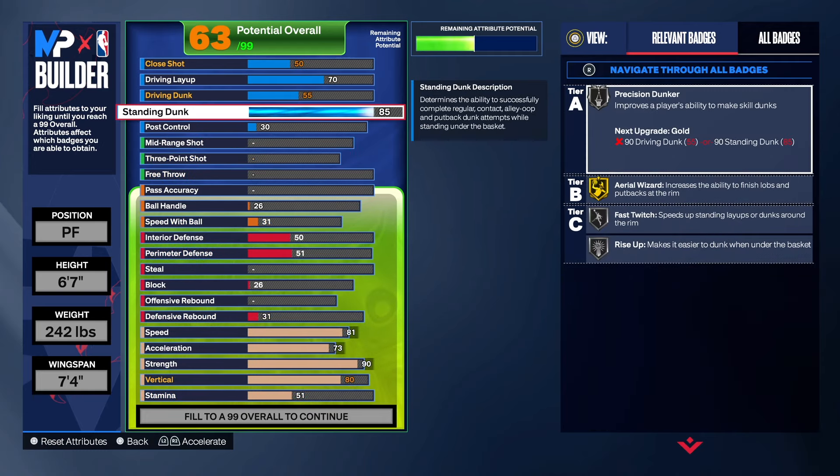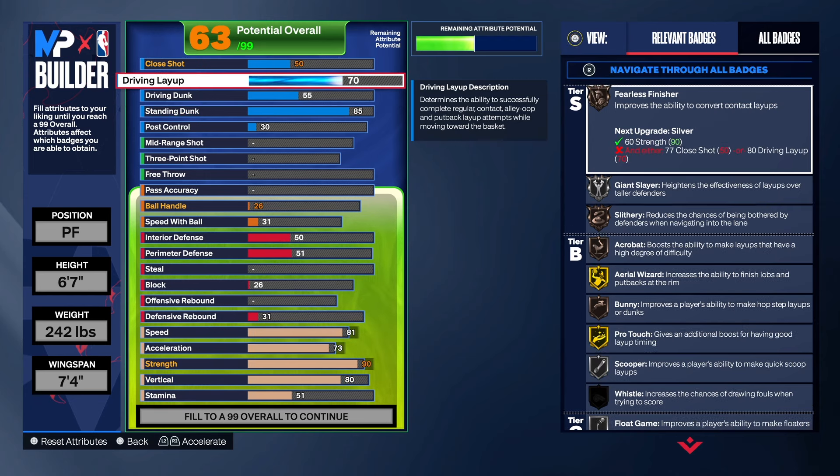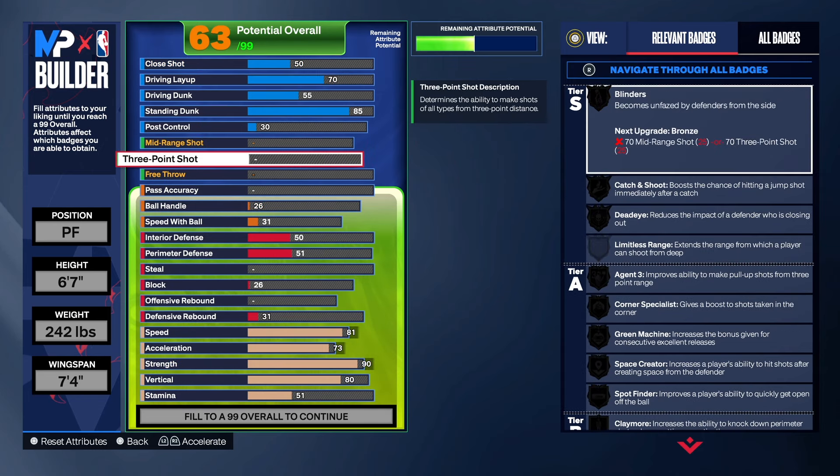As you can see, we get fast twitch, we get rise up, we get area wizard. You can get some good dunk packages — Klay Thompson, CJ McCollum, and Manu Ginobili — packages that will help you dunk. The 70 on the layup gives us fearless finisher, so when you get to the rim, if you don't dunk, you'll go into that fearless finisher type animation.